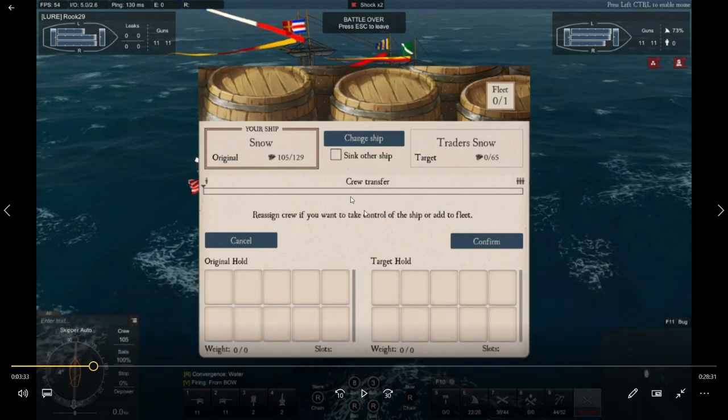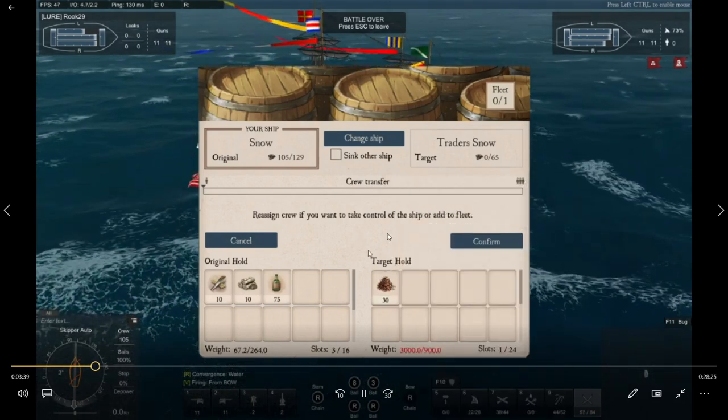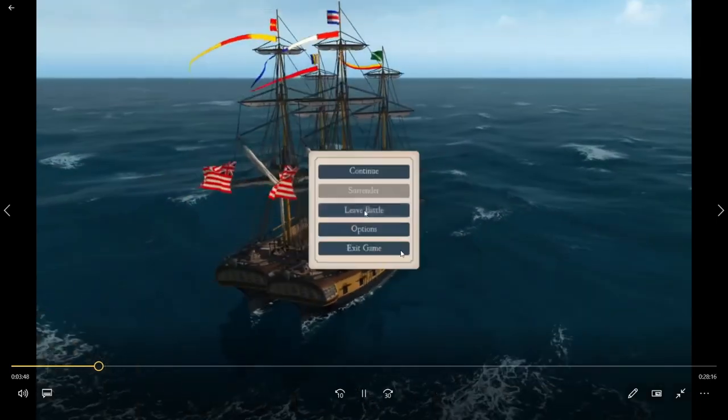When I started this game, I went out with a small ship — a snow, a brig, a rattlesnake — and started hitting trade ships. They're not worth much, but if you capture them, take their goods back to port and sell them, that's how you make some money. You do get more XP for sinking an AI than capturing it. He's got some tobacco — it's overweight, I can't carry all of it, but I'm going to put some crew on it, take it back to port, and sell it.